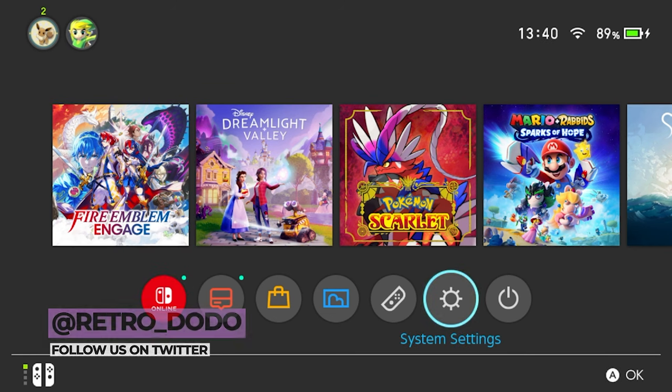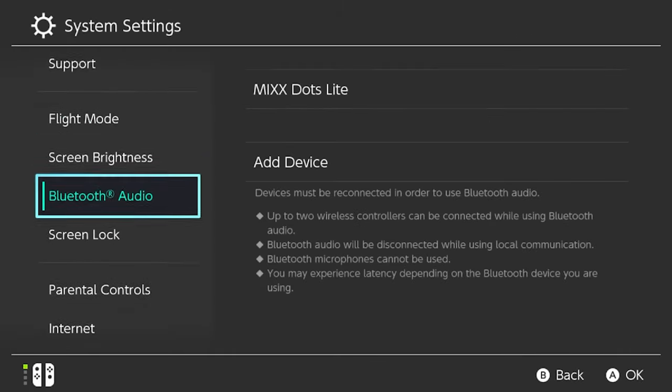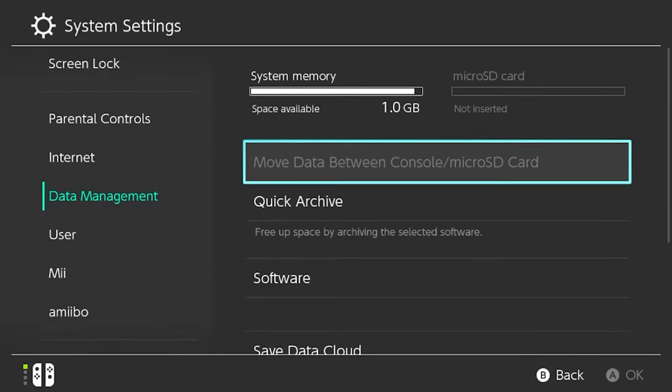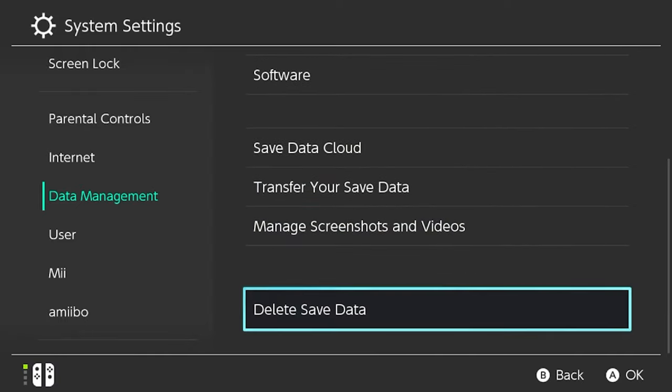First of all, you need to go into your system settings. Once there, scroll down until you see Data Management, select it, then scroll down again all the way to the bottom until you see Delete Save Data.